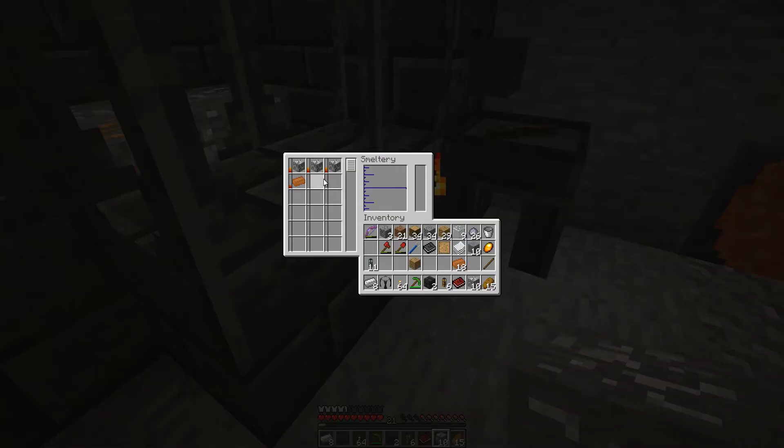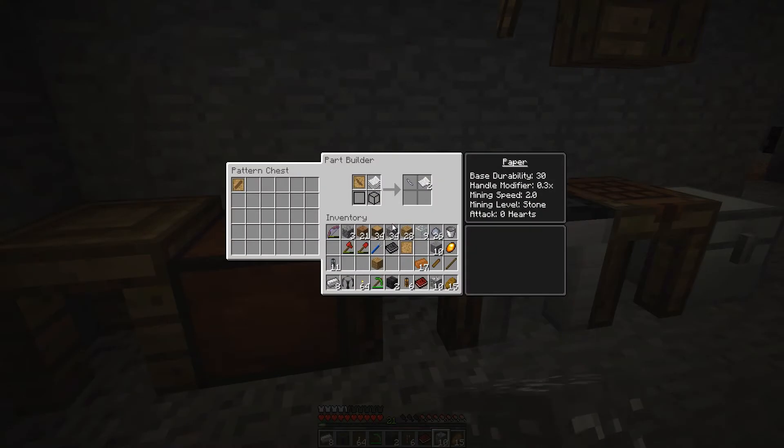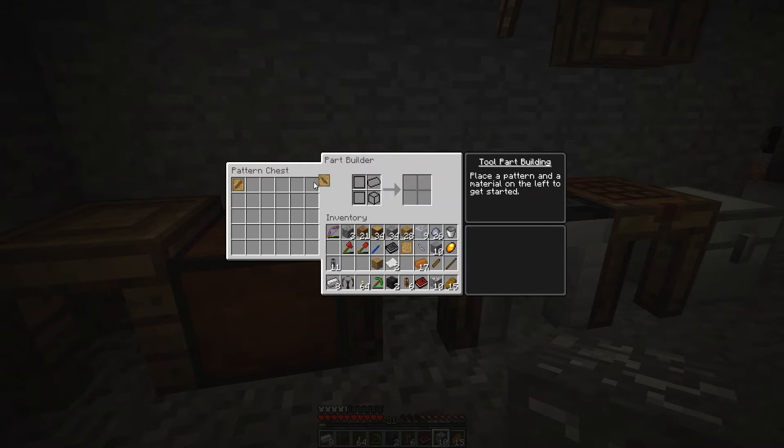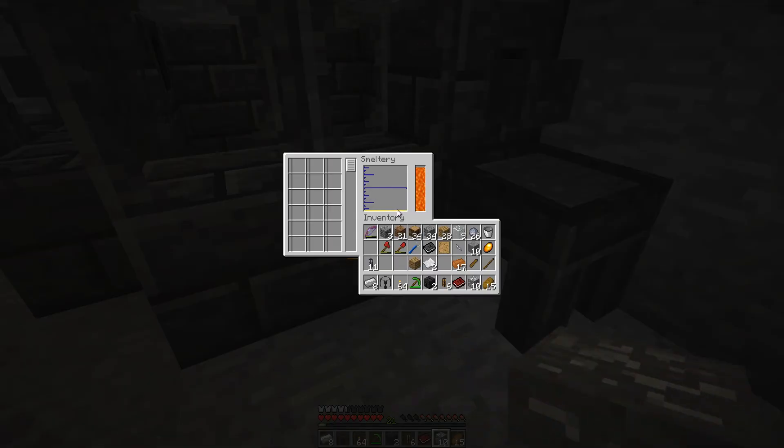Now I need three aluminum and one copper to make aluminum brass for the cast. I have the aluminum here — one, two, three — and I'll grab some copper. Now we have three aluminum and one copper. We should be able to smelt that up and make our base aluminum brass. Once this smelts up I will come right back and we will make the cast.